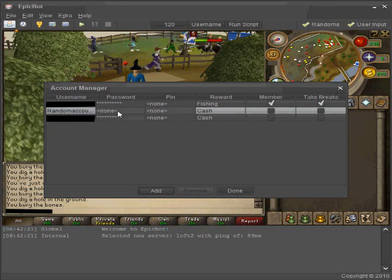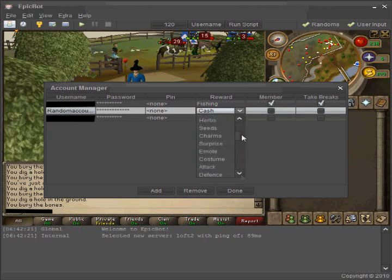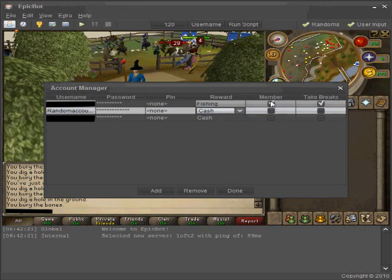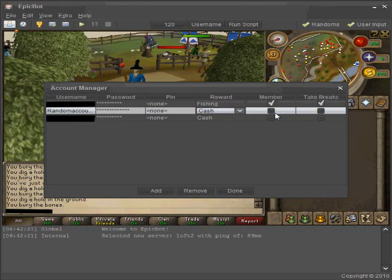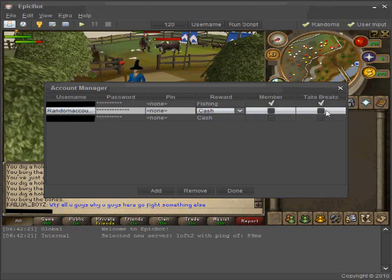That's your RuneScape login name and your RuneScape login password. There's also a RuneScape Bank Pin field, and Reward — that's from the random events. These were just set to Woodcutting, which will be a woodcutting experience reward, along with options like remote, surprise, charm, seed, herb, gems, and others. Right here, where it says Member, it asks if you're a member. Some of the bots have the world hopping function, so it will go into appropriate worlds — it knows whether to pick member or free-to-play worlds.